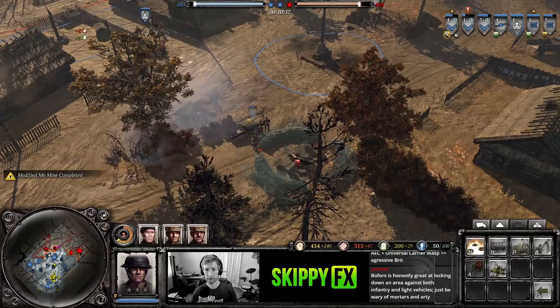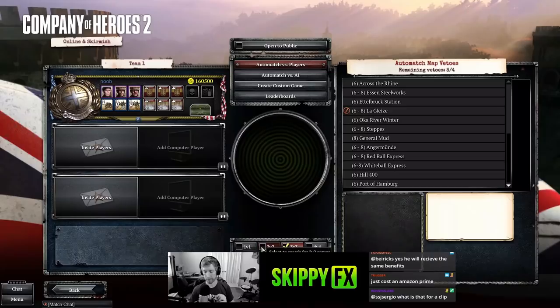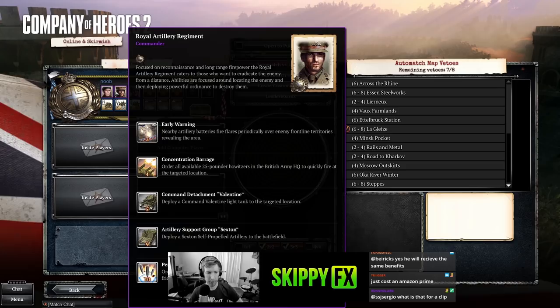Hey comrades, welcome back to the fourth video in the CO2 crash course. Today we're going to cover the British, along with their plentiful emplacements including the mortar pit, the Bofors, the 17-pounder, and the forward assembly. We end up playing two games — in the first we cover more of the emplacements, and in the second we get more into vehicle play with the Centaur, Sherman Firefly, and the AEC.